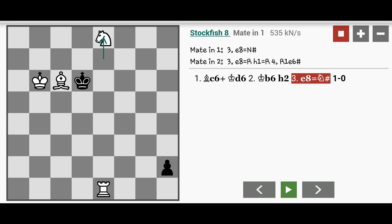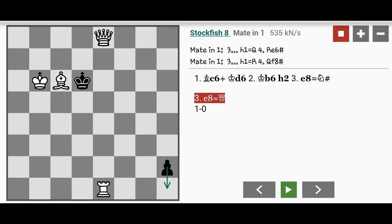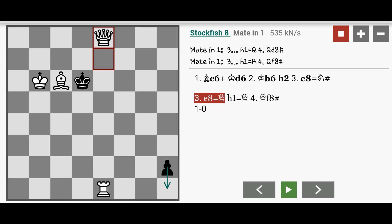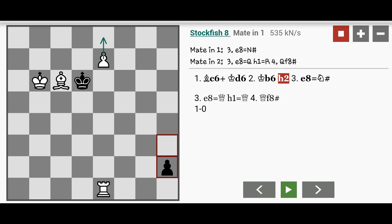Now what would have happened if white had promoted to something else, for example a queen? Black would have to play, and then white can win with Qf8. So promoting to a queen also works, but the most efficient promotion and the shortest mate possible is knight and checkmate.